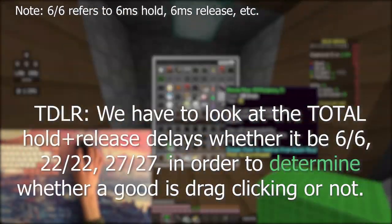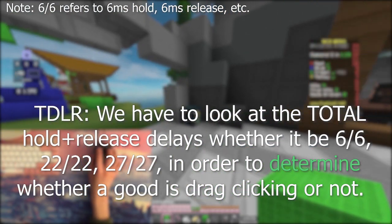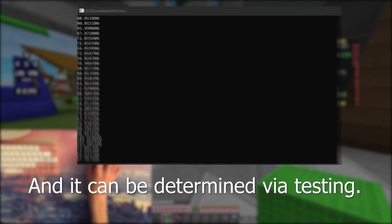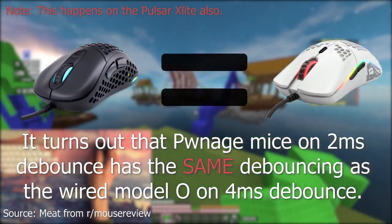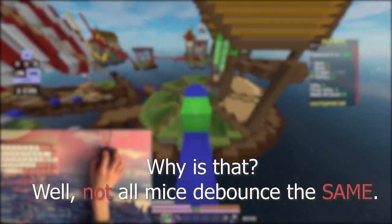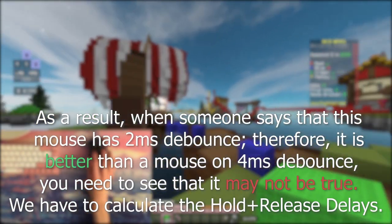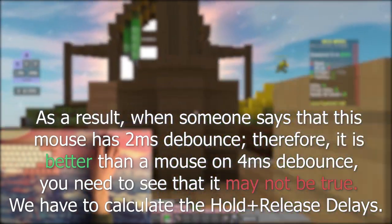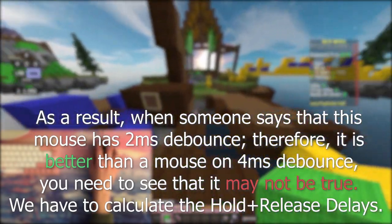To summarize — TLDR — we have to look at the total hold and release delays, whether it's 6 and 6, or 22 and 22, or 27 and 27, to determine whether a mouse is good at drag clicking or not. This can be determined via testing. It turns out that Pwnage mice on 2ms debounce time have the same amount of debounce as Glorious on 4ms debounce setting. Not all mice debounce the same — they have different software. So when someone says this mouse has 2ms debounce therefore it's better than a mouse with 4ms, we need to recognize that isn't necessarily true. We have to calculate the actual hold and release delays.